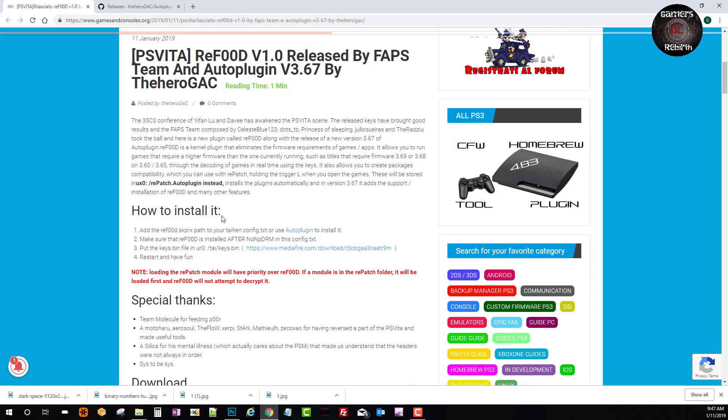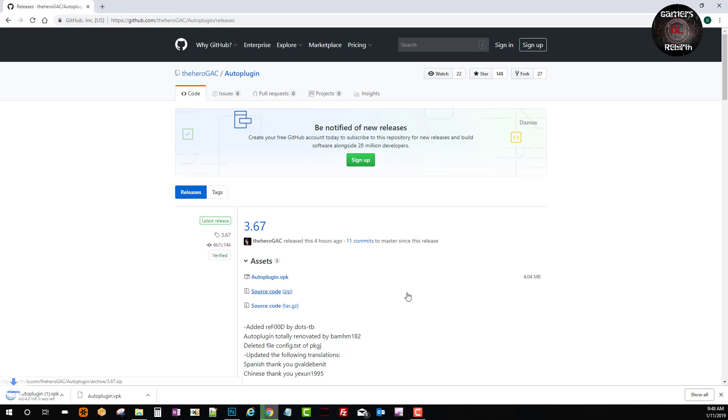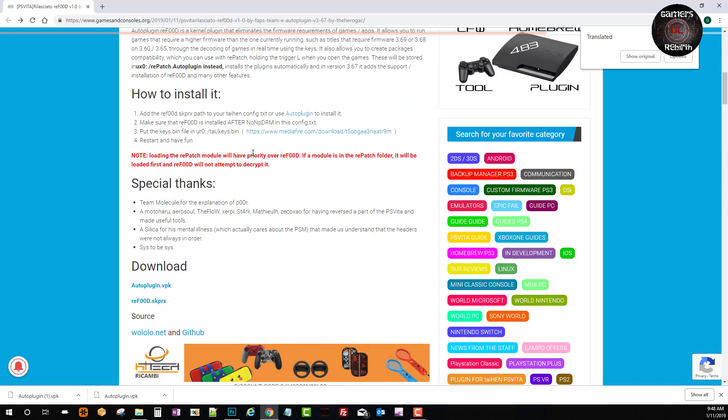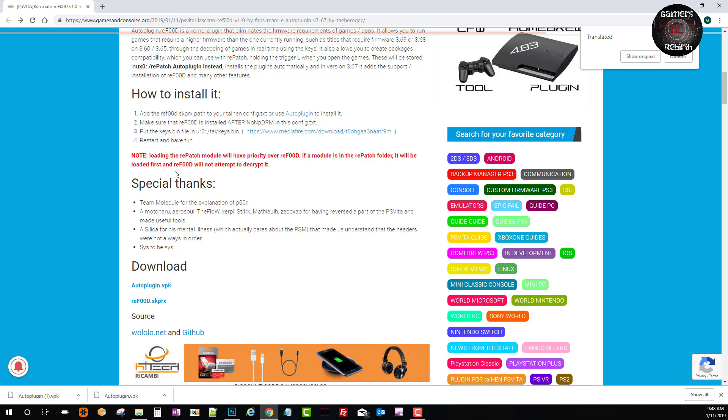The article has some steps so you can install it manually, but I'm going to go to The Hero GAC GitHub and get the auto plugin VPK. There's also a MediaFire link if you want the keys and want to do it manually. Note: loading the rePatch module will have priority over ReFood — if a module is in the rePatch folder, it will be loaded first and ReFood will not attempt to decrypt it.